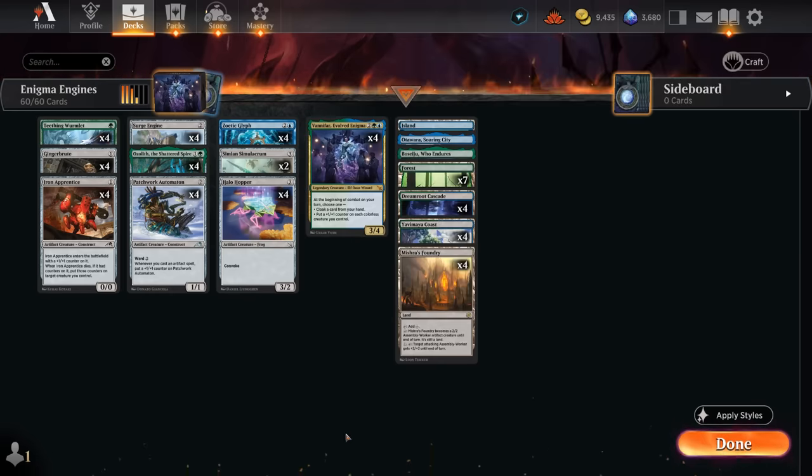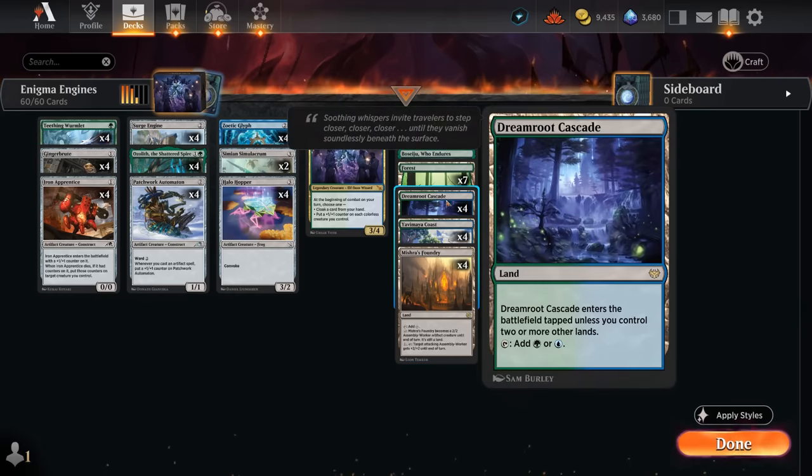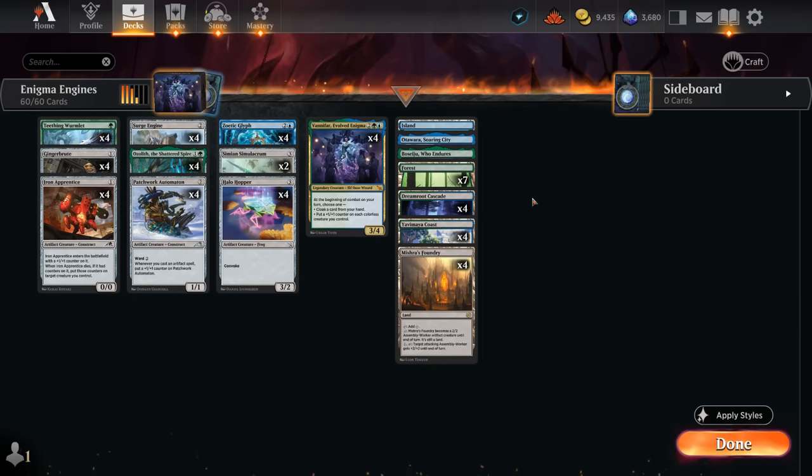Of course we've got the full set of Vanifar, and sometimes we can also start cloaking cards from our hand if we're low on creatures on the battlefield, then go for plus one counters afterwards. The mana base also has another artifact creature in Mishra's Foundry — not to be underestimated, especially alongside Vanifar's ability, it can turn into a significant threat. We've got some blue-green lands for mana fixing, and Boseju and Otawara for additional interaction. Let's jump into some games and see how the deck does.